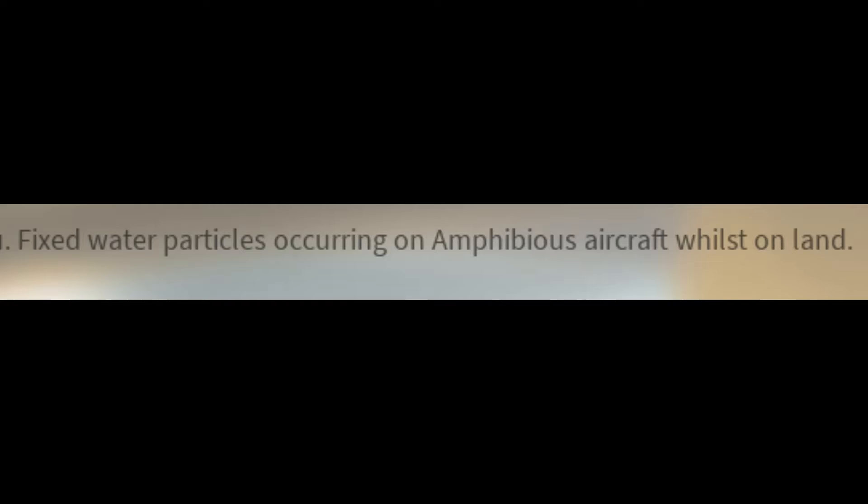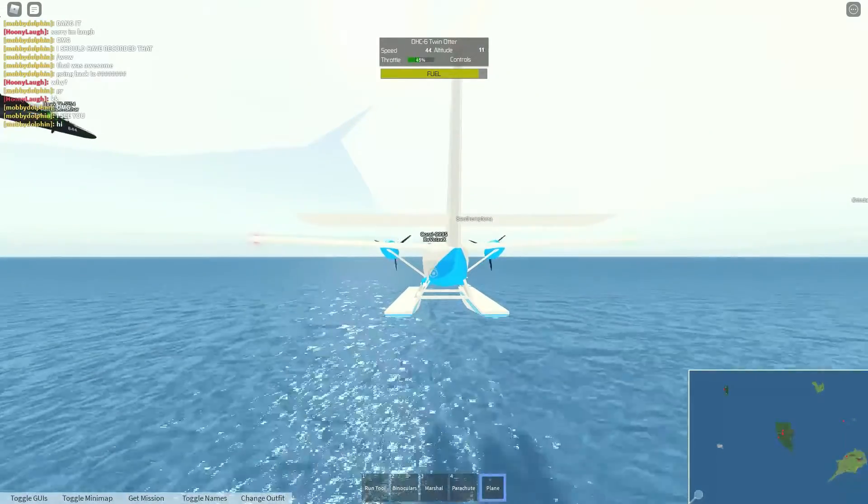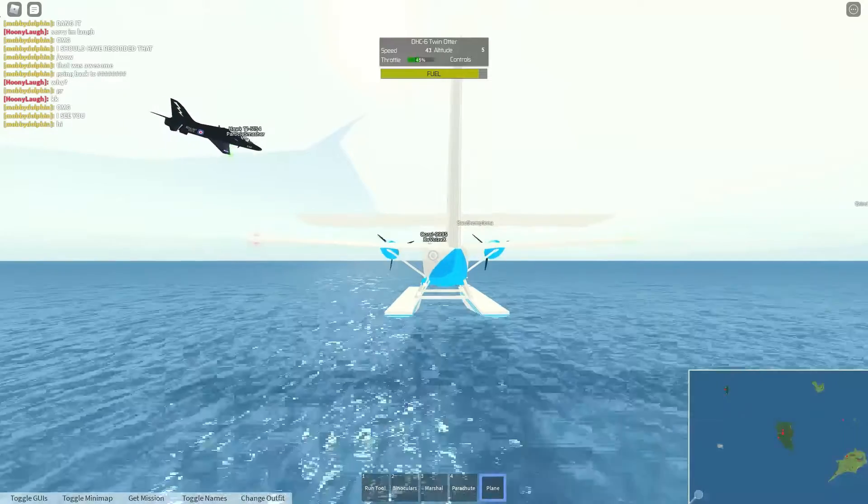On to the second thing: they fixed the glitch where in seaplanes the water effect can happen on land. Also, the water effect itself seems improved — that could just be me though.